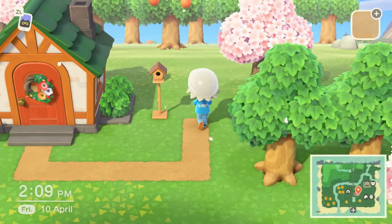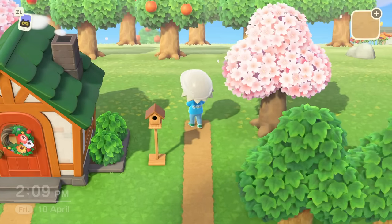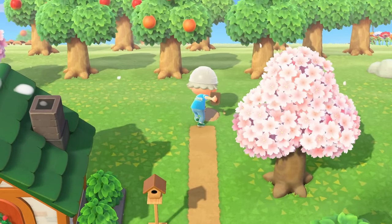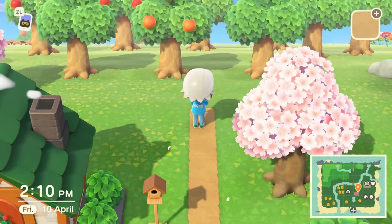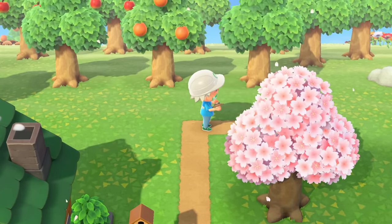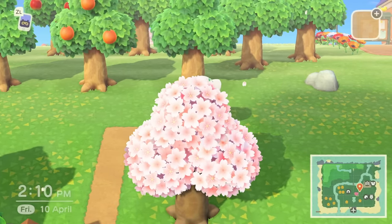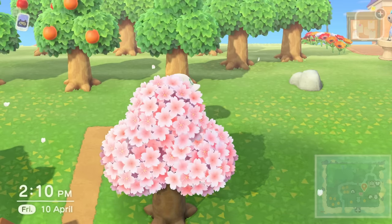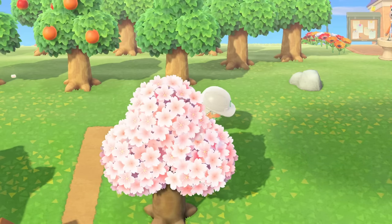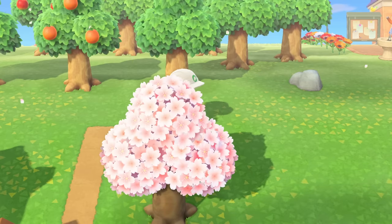Once you do that, you will complete Project K. I'm going to leave what actually happens at the end of that for you to experience yourself. But the general gist is that you'll unlock the Island Designer app, which will allow you to put paths down and allow you to change cliffs and water. You'll need to unlock those with Nook Miles, which is relatively easy to do. But for the purpose of this video, which is all about paths, you'll get them straight away — or you'll get the very simple path straight away. You can then unlock cooler paths by buying them with Nook Miles at the Nook Stop using Redeem Nook Miles.